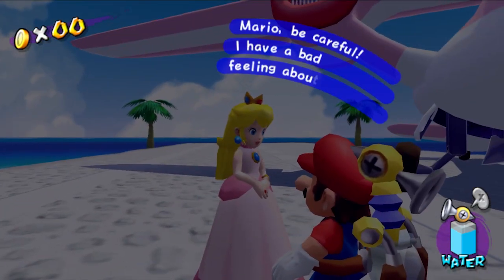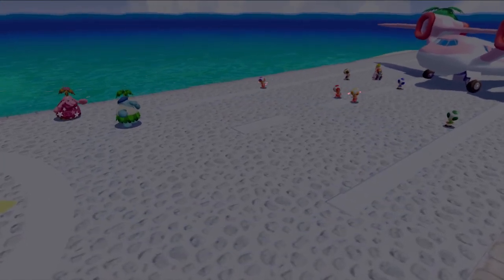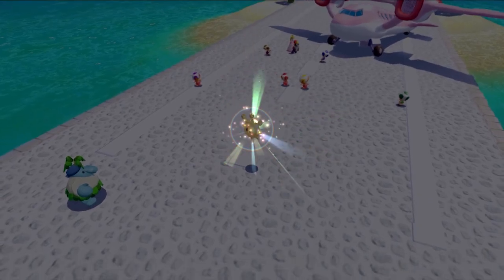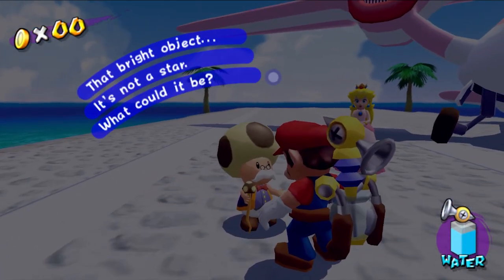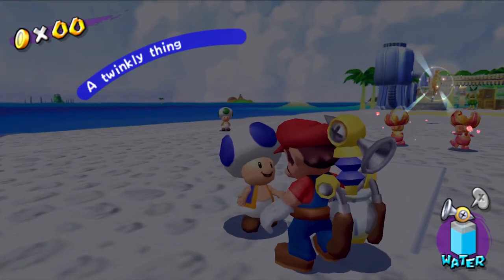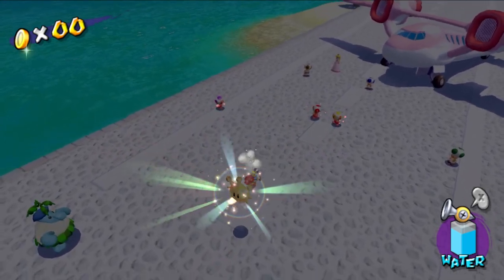Hi, Peach. I've got to be careful — I have a bad feeling about this. Bright object is not a star — what could it be? It's so bright. A twinkly thing came out of the ooze. Screw all these other ones. Blue won best — so let's get the star, let's go.